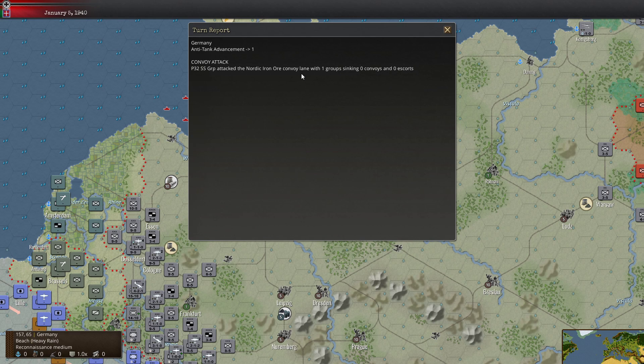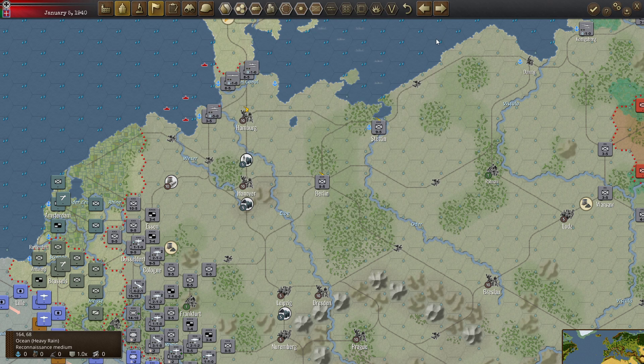The enemy attacks this turn — sinking zero convoys and zero escorts. So our escorts have presumably helped.